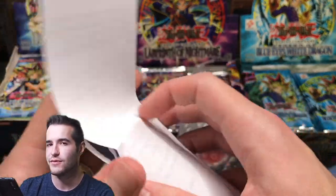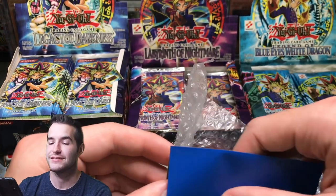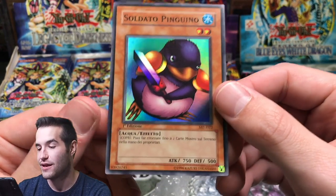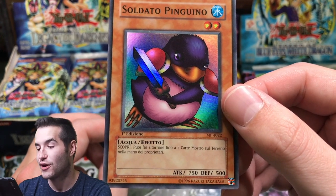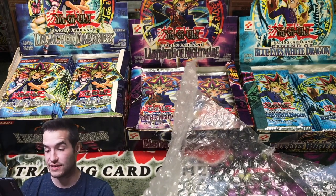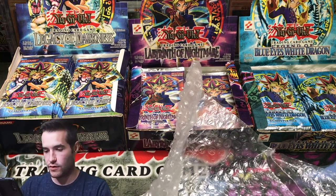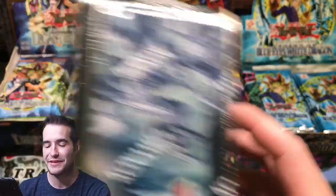So Jet Mintz — did I say that right? He sent us a card and it's sleeved — what could it be, guys? Oh, Soldato Pinguino! I'm reading it like Spanish — but look at that. 'Flip' — that means flip. 'Scopri... Puoi far ritornare fino a 2 mostri sul terreno nella mano del proprietario.' This is going to be a struggle, guys, not going to lie. I don't know if I've ever owned an Italian card. Also we have not gotten to what he actually sent here, so let me get this note.